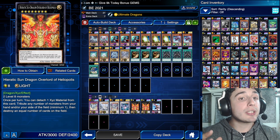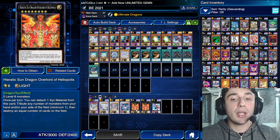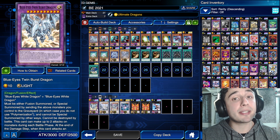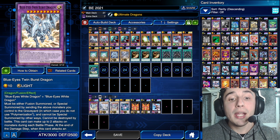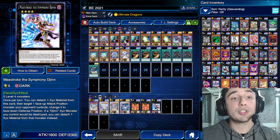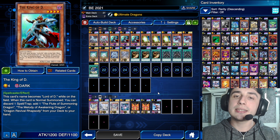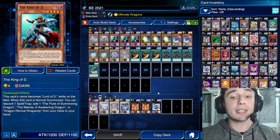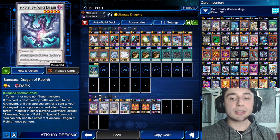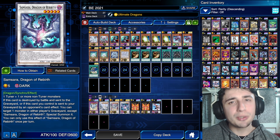Last but not least, we have the extra deck. Of course, the Eidos the Underworld Squire — Overlord of Heliopolis is mandatory; two copies are mandatory, maybe one can be enough but two is better. Then only one Blue-Eyes Twin Burst Dragon, because the skill actually adds another one to the extra deck. Then we have one Blue-Eyes Spirit Dragon — mandatory — and one Azure-Eyes Silver Dragon. I added one Level 4 Xyz just in case I have two King of D. If you have Vermilion Dragon Mech, that's definitely better, but I don't own a copy, so I used a Simorgh, Dragon of Rebirth instead. Put in a Vermilion if you have it. Now we can jump right into the replays.